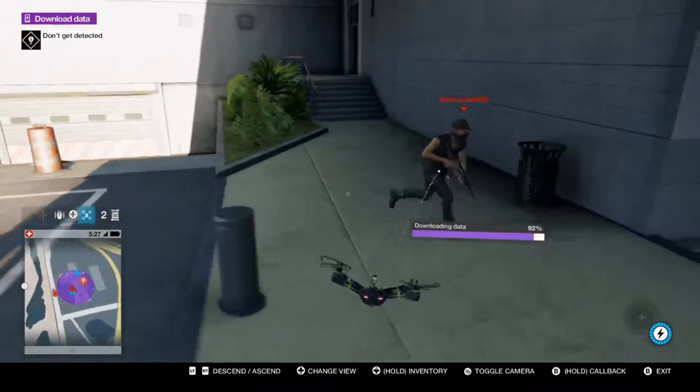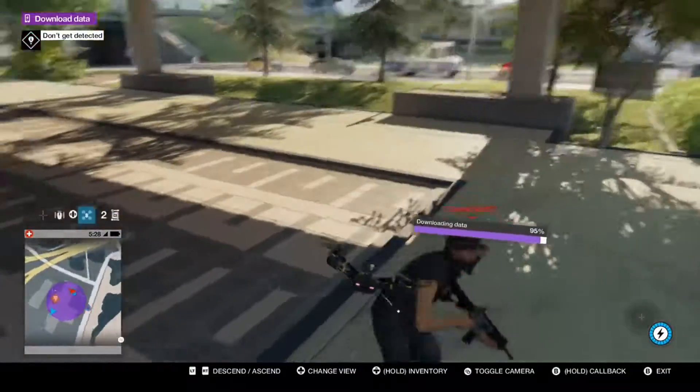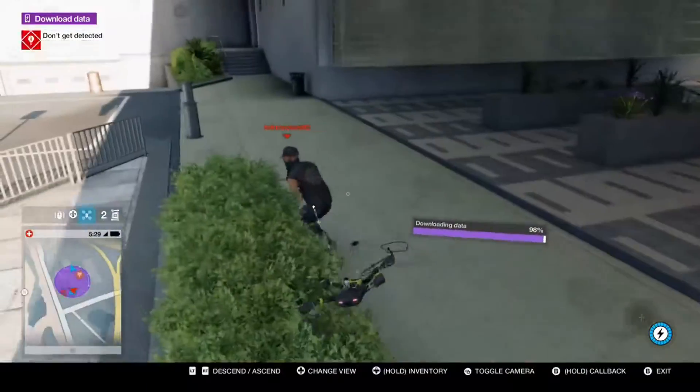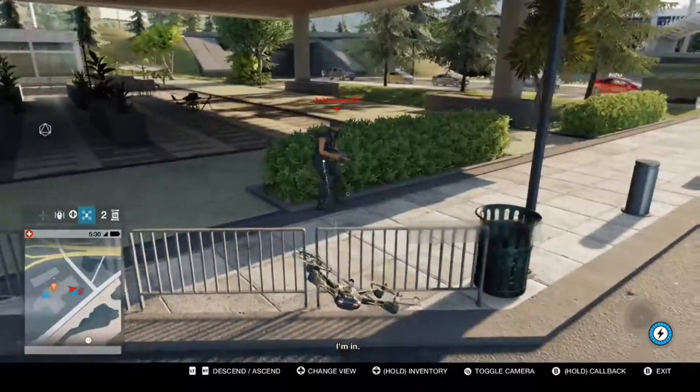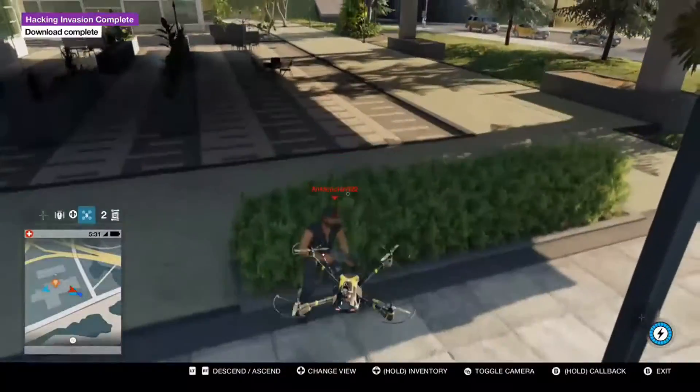I'm not sure which upgrade it is so I will have it in the description, but most of the players you encounter in Watch Dogs won't know how to control those. So the easiest way to get the achievement is to get that upgrade and just go on top of the roof and they won't know what's going on.